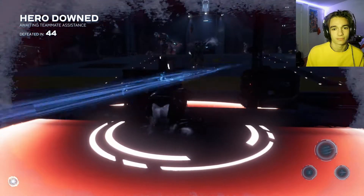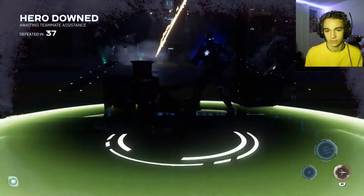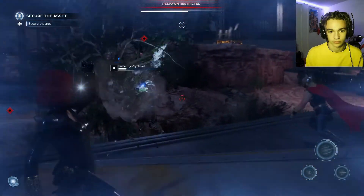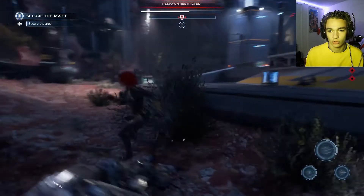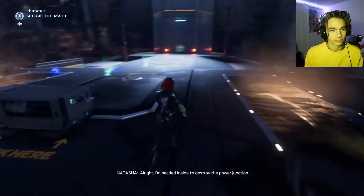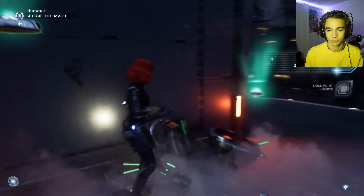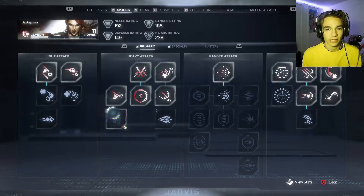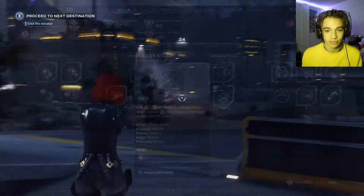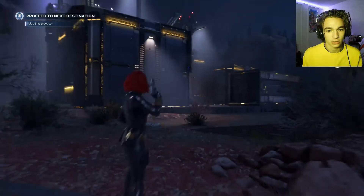With the doors unlocked, we head inside to destroy the power junction. We pick up a skill point — in terms of her skills we haven't touched the ranged attack, so we unlock a charged-up ranged attack with a little burst. That's pretty cool. We need to head downstairs — wouldn't want to start another fight before we get out of here.